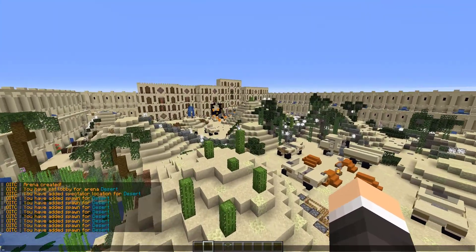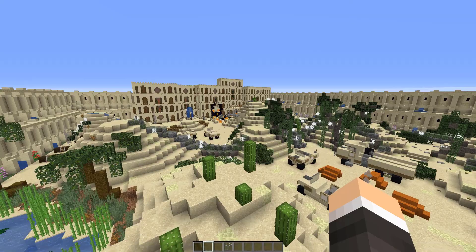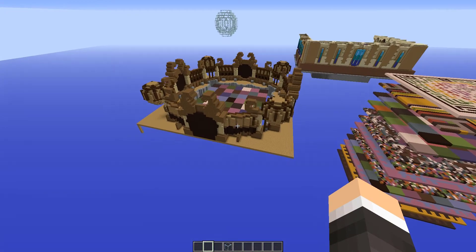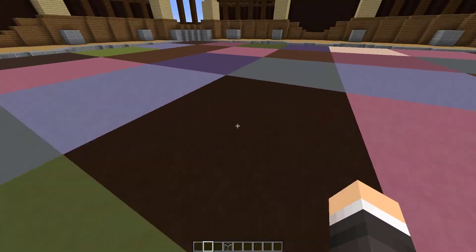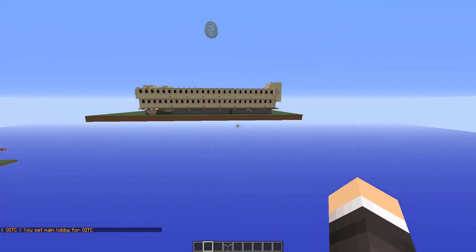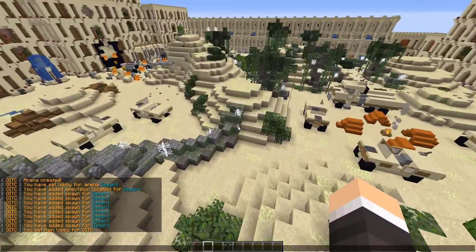We have added plenty of spawn points — probably not as many as I'd recommend, but not bad either. The last thing you can do is set a global lobby, and that is where players spawn after they've been knocked out of an arena. This is sort of the main lobby where you can set up signs and stuff.